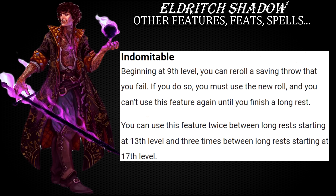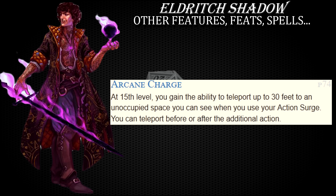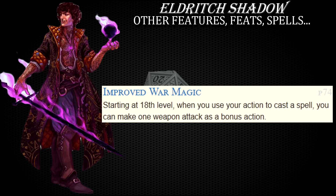Due to your relatively lower intelligence score, Eldritch Strike isn't a feature you will want to rely on a lot in most cases, but if you do have action surge and most of your higher level spell slots, you can definitely combine your martial and magical capabilities to improve the odds of enemies failing their saving throws against your spells. Arcane Charge is situational, but extra mobility is often very useful and allows you to close distance with or get away from an enemy. Improved War Magic is cool as well because you can cast a spell and attack during the same turn, maximizing your action economy even further.